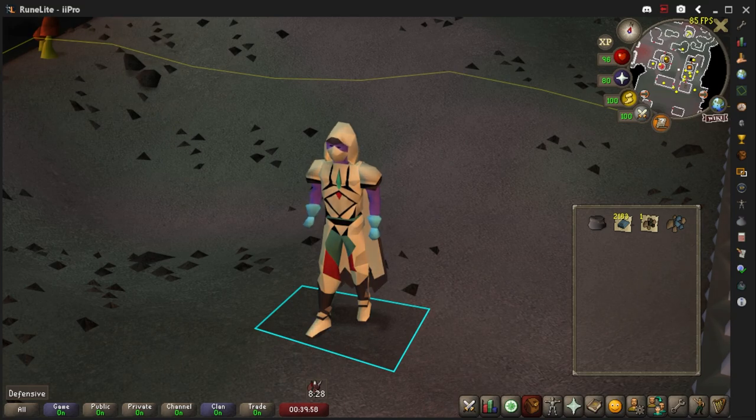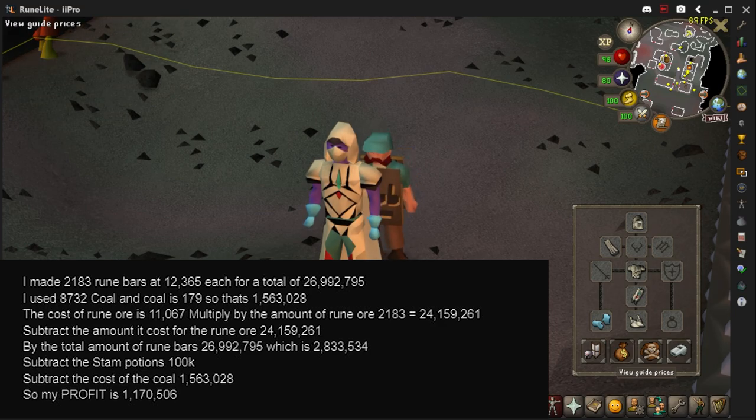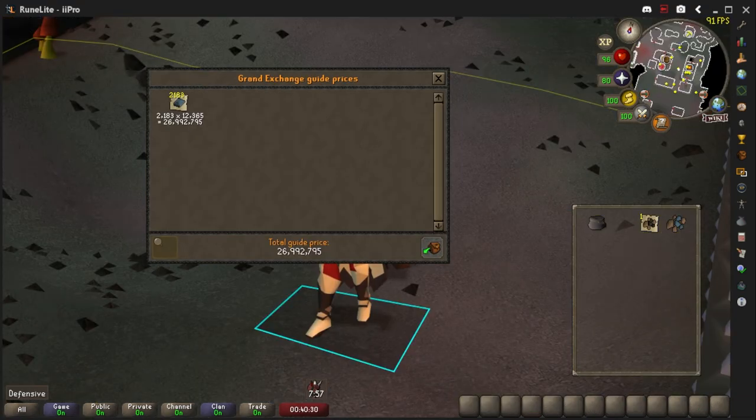We smithed 2,183 rune bars in total, gained 106,000 smithing XP, and made a profit of 1.17 million GP in one hour. This is the best money maker for smithing, and if you have your Kingdom of Miscellania going you can get coal from there to make them cheaper. The actual total profit after GE tax is 902k GP. My name is Pro, hope you enjoyed, and peace.